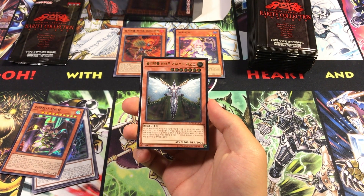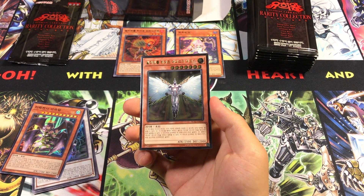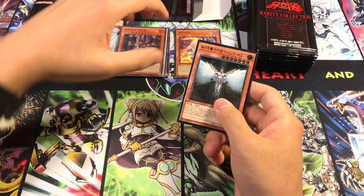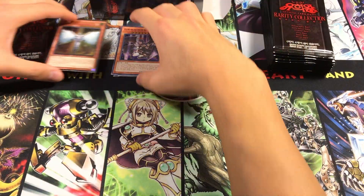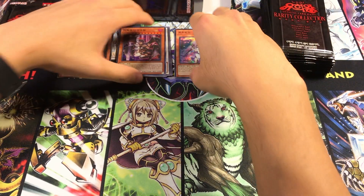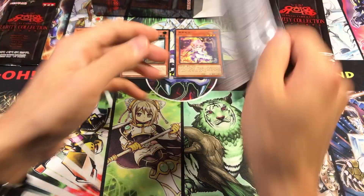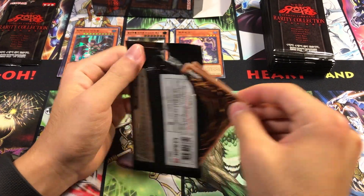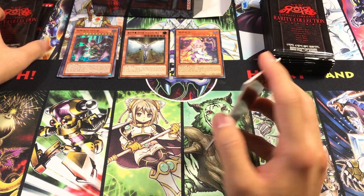One thing is, I was looking forward to hopefully pulling an Ultimate Rare version of Ash Blossom. So pulling an Ultimate Hero means we probably won't be getting that. But nonetheless, I think that is a nice ulti to get. I obviously love Heroes, and it's definitely a one-of in most of my decks. Maybe I'll just use this card instead.